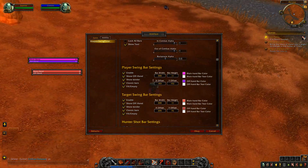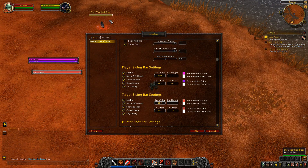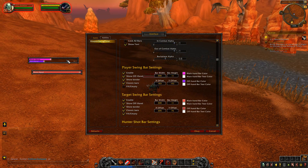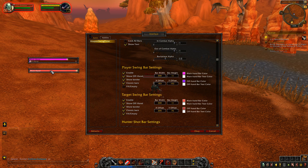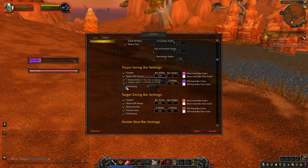There is also the option to have the bar empty instead of fill. So if you wanted your bars to empty as your swing became ready, you can do that. The target can be the opposite direction, or you can have them in the same direction. You flip it back and forth, it doesn't break.